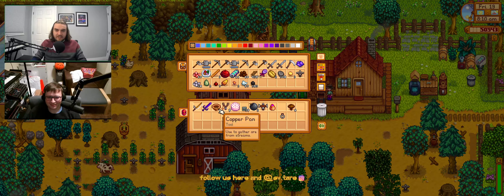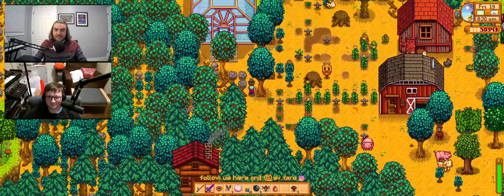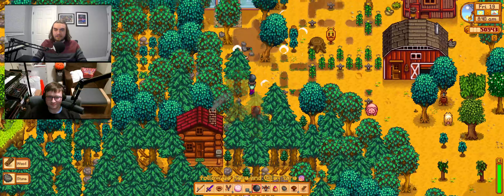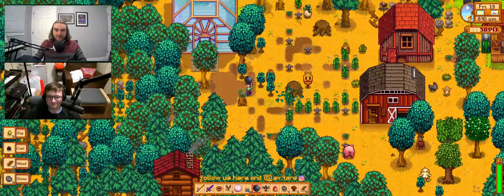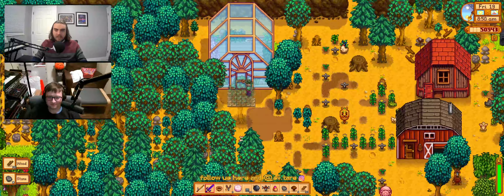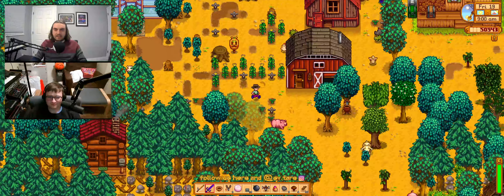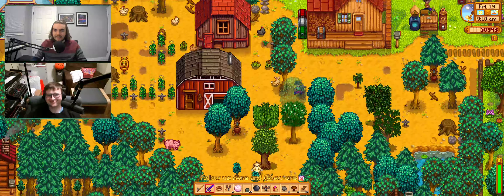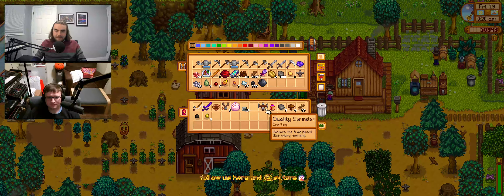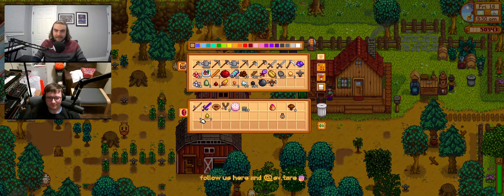For new viewers, they explain the challenge: beating Stardew Valley's community center without using any tools. They're very close, needing only three item types - three apples, one pomegranate, and one snow yam. They have a pomegranate tree and an apple tree, so they just need to reach fall to harvest those. A week ago they also unlocked a greenhouse where they've planted winter seeds to hopefully get the snow yam. Things are looking good.